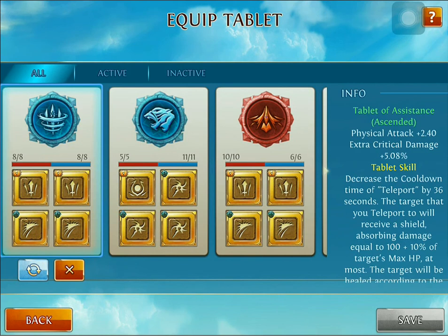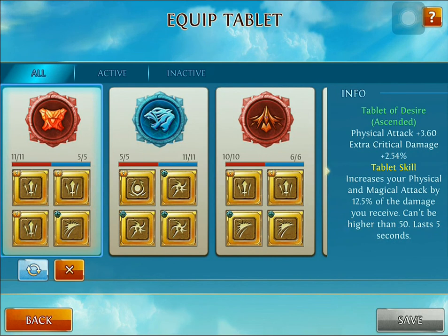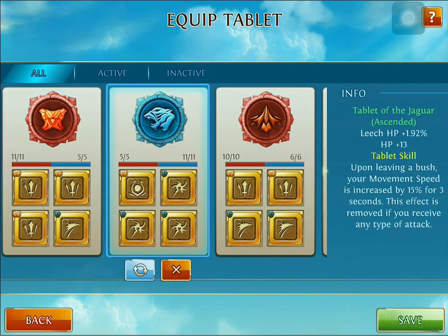I also recommend the Tablet of Assistance. Now, Kortav is not that tanky and can go down pretty quickly, so the Tablet of Jaguar is pretty good as well — when he's coming in and out of those clouds it can give him that extra push that's needed. You can switch out the Tablet of Desire for it if needed.